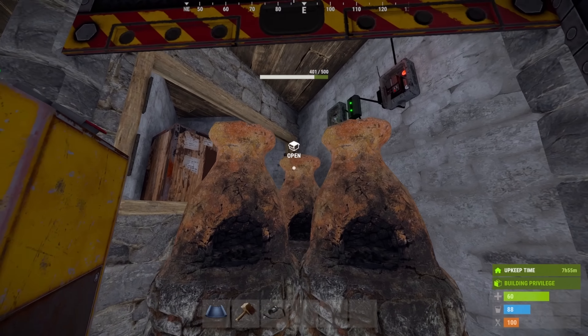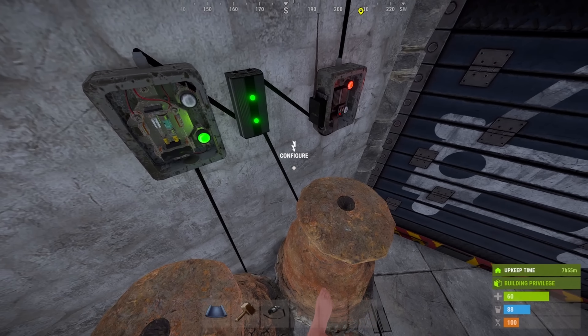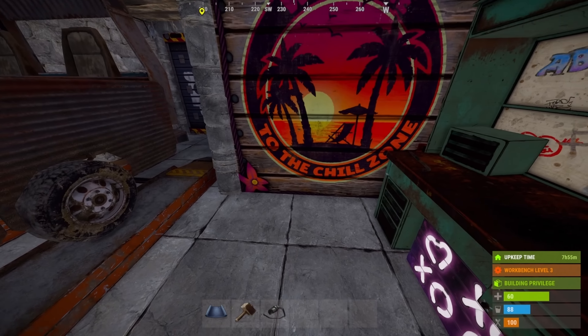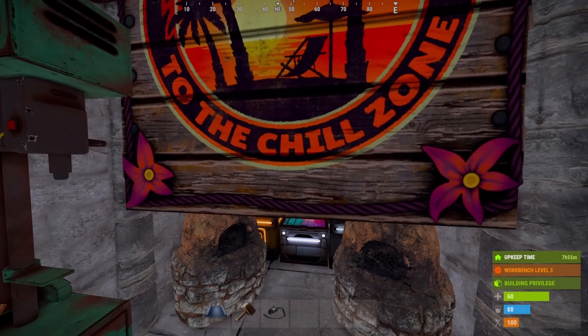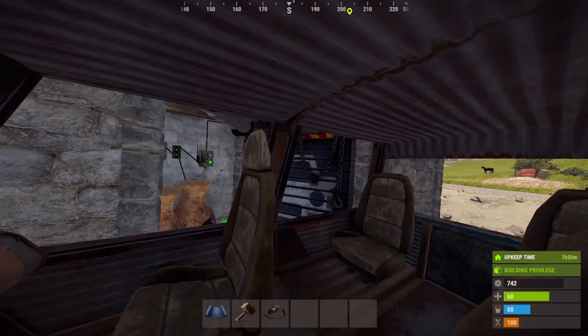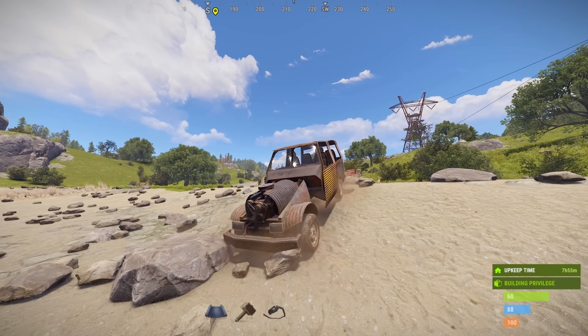Coming over to the right side, we've got a standard loot room featuring drop and regular storage. And on the left of that, we've got our furnace room, electric room, and our TC all in one tight corner. Coming over to the left side, we have our workbench, plenty of room for a couple bags, and the rest of our storage.